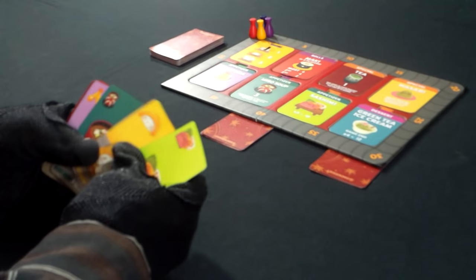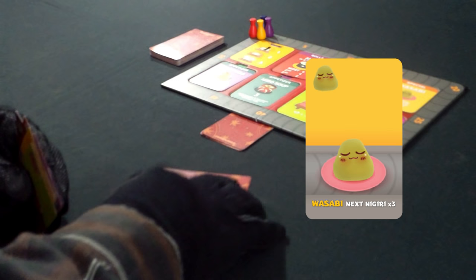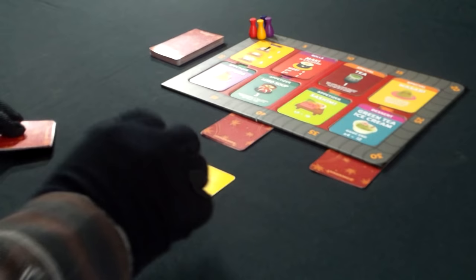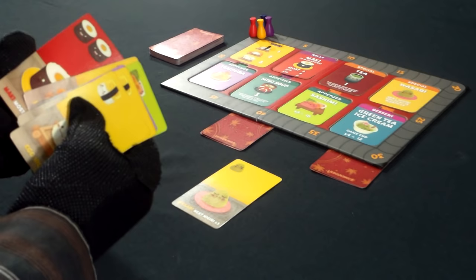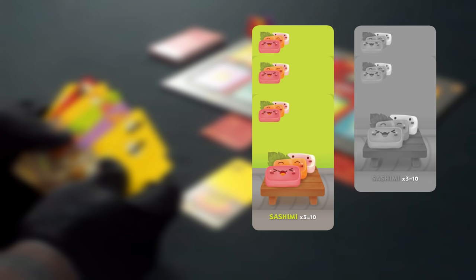It's the first round and I just got my first hand. The card I want to play is the wasabi, so I place it face down in front of me. What's great about the wasabi card is that the next nigiri I play scores three times the points. Everyone is ready — three, two, one, flip! Everyone plays their card and then passes their hand of cards to the left. Next, the card I want to play from this hand is the sashimi. In order for this to score, you need a set of three of these cards. Anyone can make more than one set but any incomplete sets score zero.